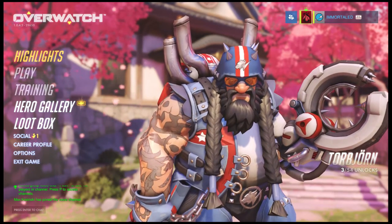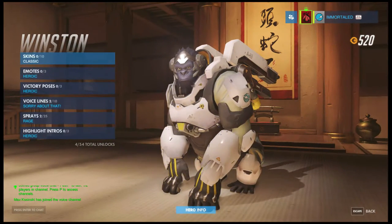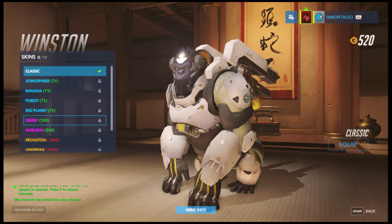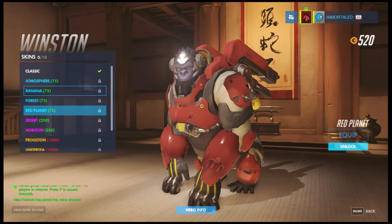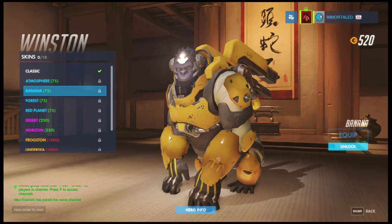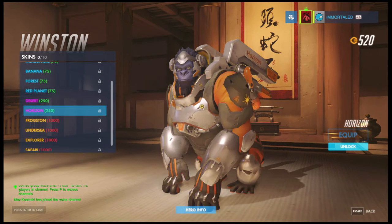First things first, we got to go to the hero gallery. There are some things in the hero gallery we need to take care of. As far as skins go, all these blue ones are kind of dumb unless you combine them with the correct emotes. Obviously banana you would combine with the peanut butter emote, because banana and peanut butter — I mean, come on guys, let's get serious.